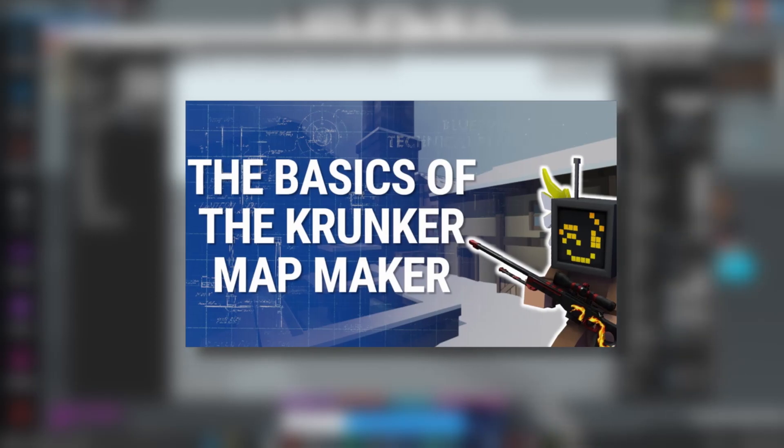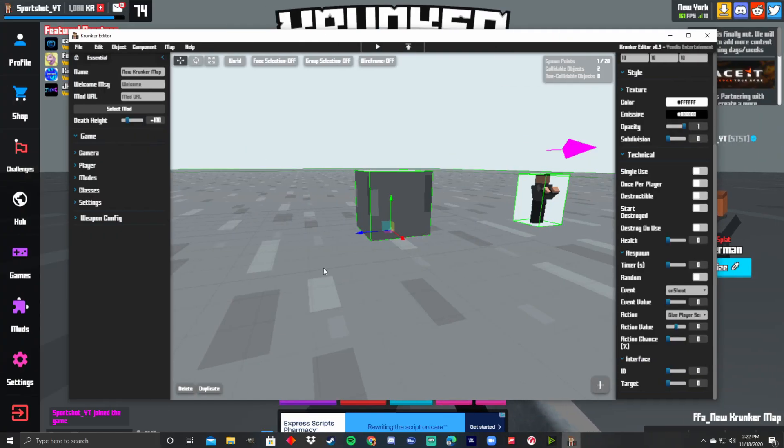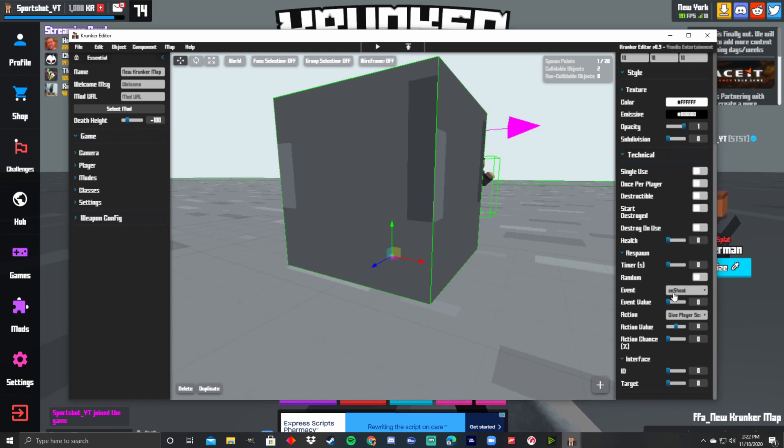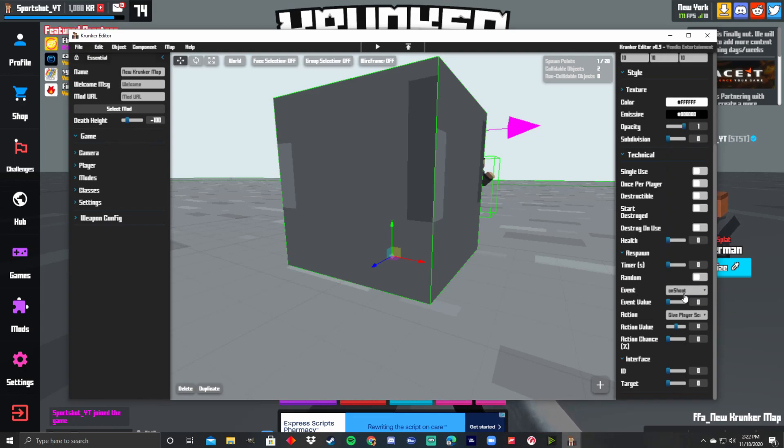I'm going to go over all of these options — dropdown boxes, numbers, everything. If you have it on Single Use, it can only be used one time in the entire game. So if you have 20 people in a game and one person shoots it, nobody else can use it and they can only do it once. If you have it on Once Per Player, everybody can do it but only once per player — that's self-explanatory.